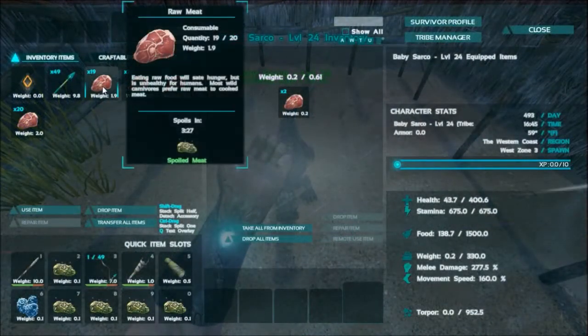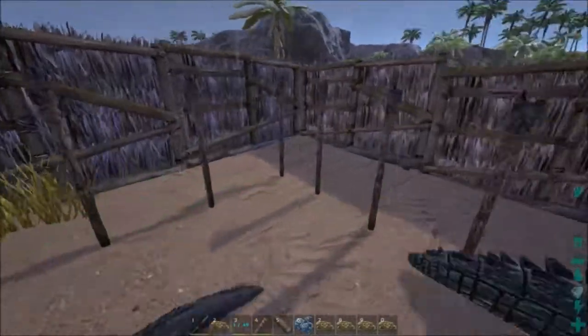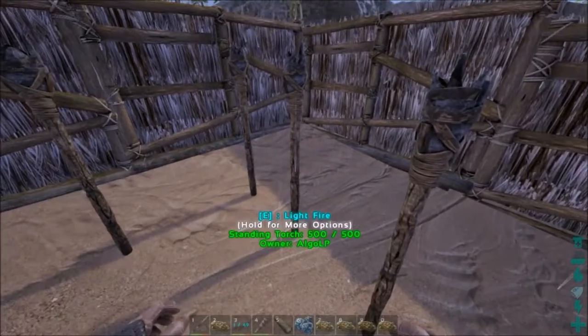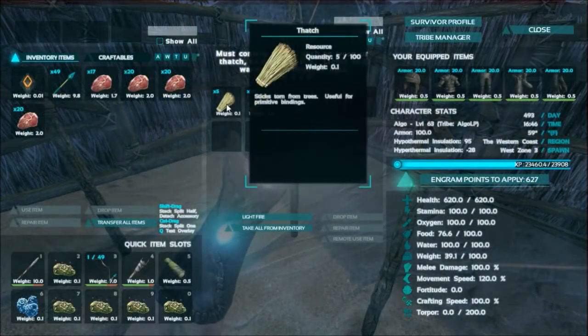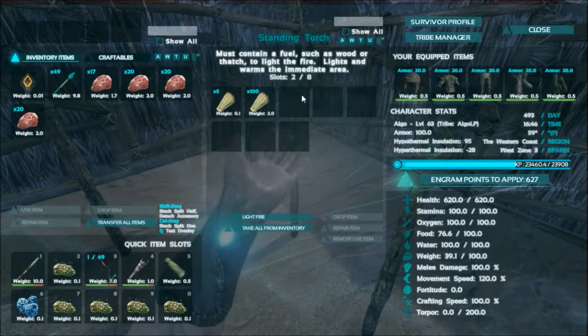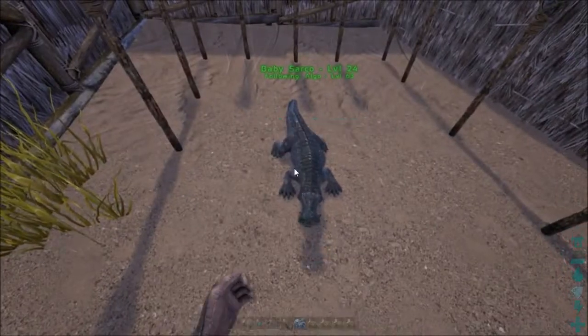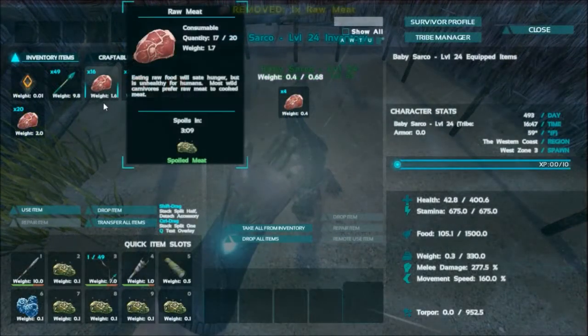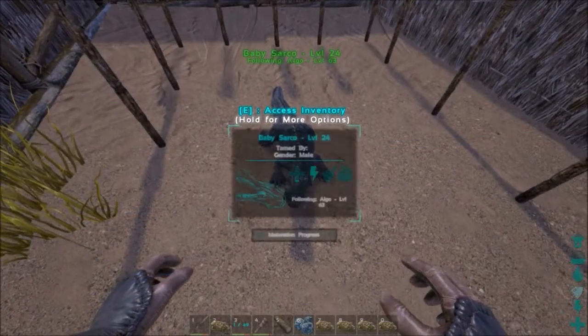On the beach, it apparently takes three or four torches depending if it's day or night to tame a sarco. This is 60 degrees right now, which I've seen get up to 70 and down to 50 — so that range. Also, this stack was a full 100 thatch, so by the time it took this torch to burn through 95, it tamed.